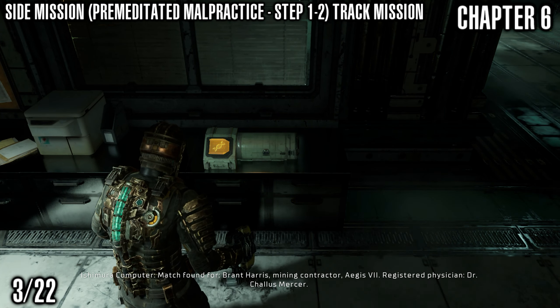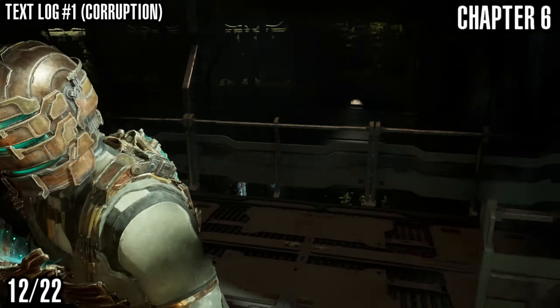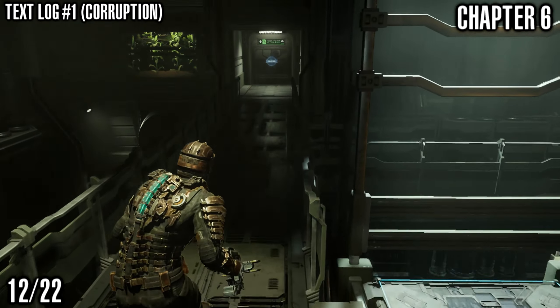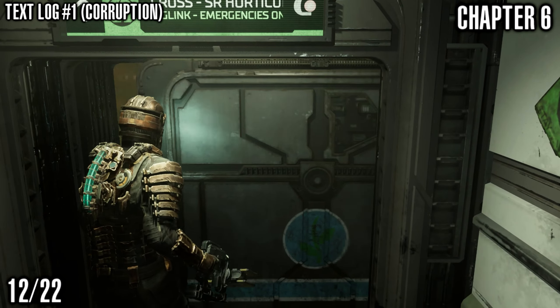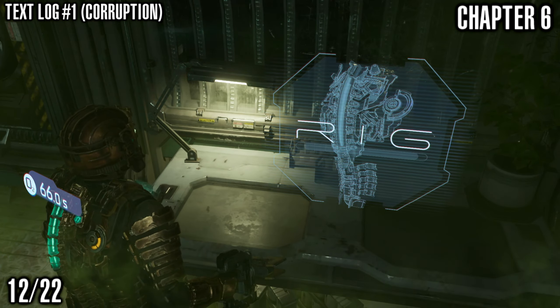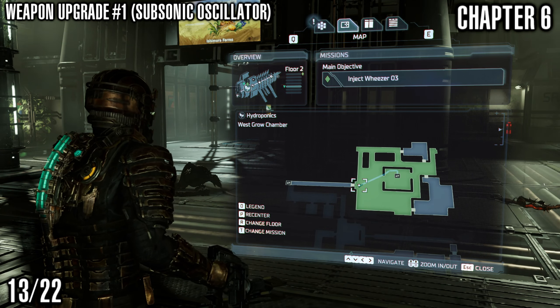Next up we've got a text log called Corruption. I'm going to use the elevator here and go to floor 3. Getting a little lecture from Elizabeth here — I don't like to talk over dialogue sometimes but I have to, apologies if that makes you cringe like it does me. We're coming to this room with the Weezer; the text log is just on the right on the table.